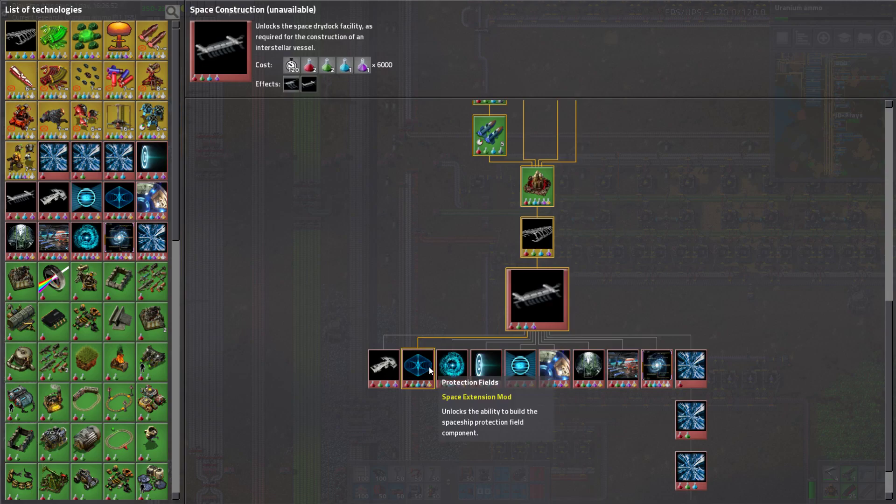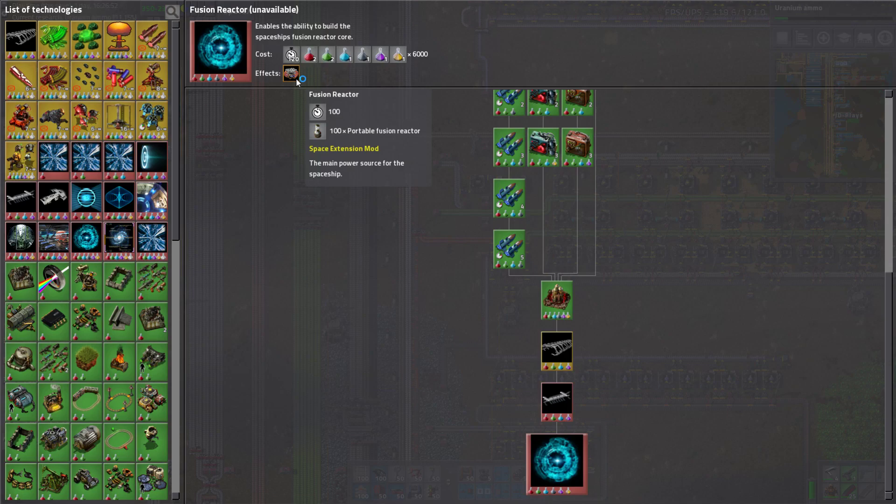Then we've got a hull component, a protection field, and a fusion reactor. These are all things I actually have to launch — I need to launch the fusion reactor item specifically, a couple of times into space.